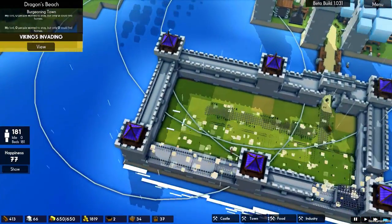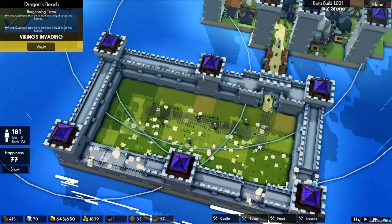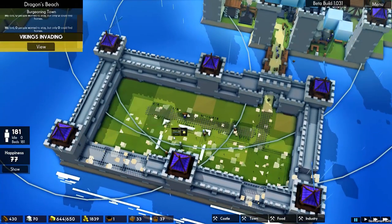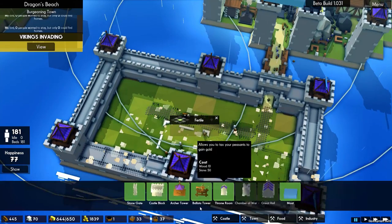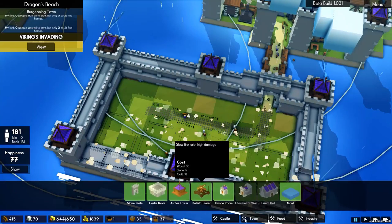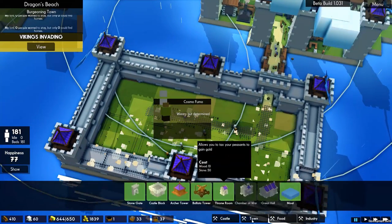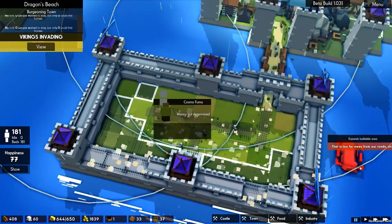We'll have a house here and a couple of houses here. Demolish those — what I wanted is an orchard and an orchard there, and then a well at the back, followed by a bit of road. Just because it looked cool.